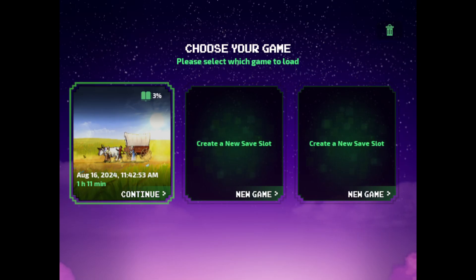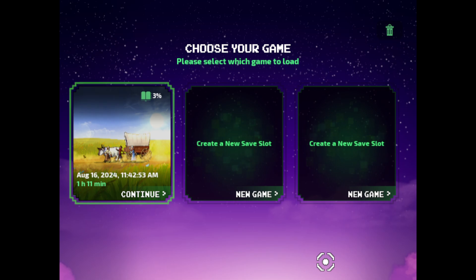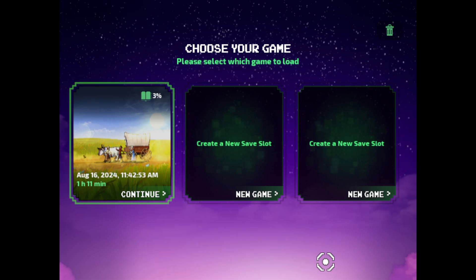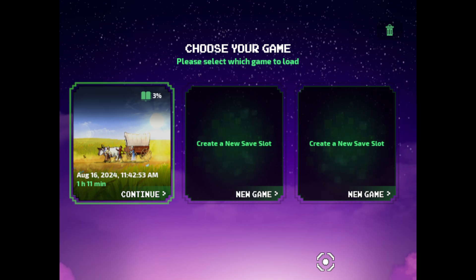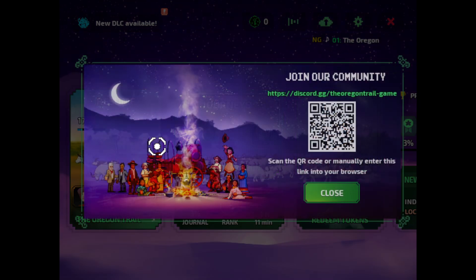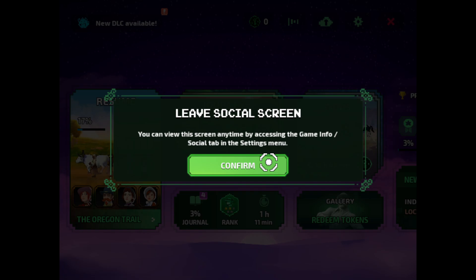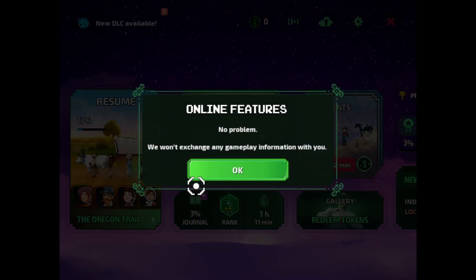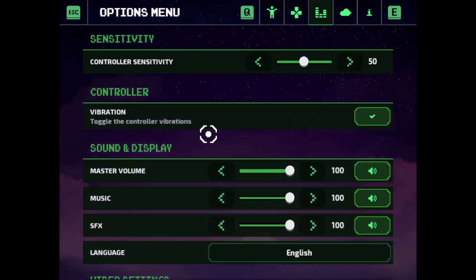Hello everyone, welcome back to another episode. We are continuing Oregon Trail. If you don't know what Oregon Trail is, it's a mini-series we're doing right now. It's basically a game where you go on an adventure set in the 1800s — free land, Native Americans. The resolution is actually all weird, okay.